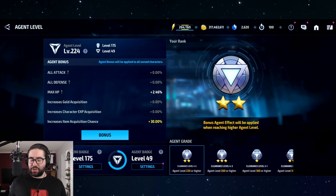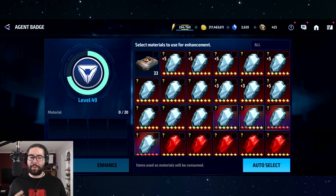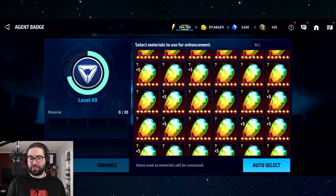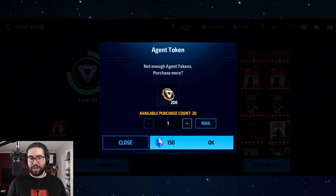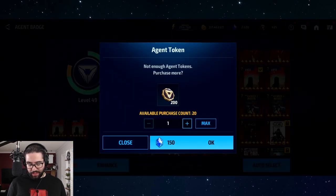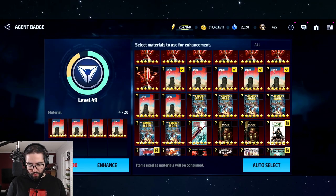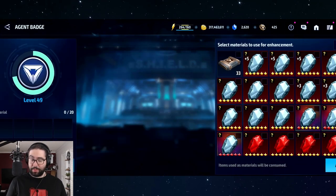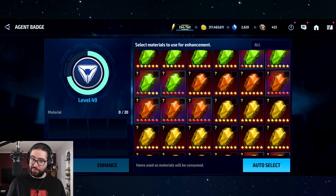Your agent badge comes from your agent levels. You can level it up by pumping in materials — either the agent kits that drop in world event or regular materials like ISO, mythic comic cards, etc. The higher your level, the more it requires. At level one, one mythic card might take you to level two immediately, but at my level I need about 20 mythic cards to reach level 50 or 51.